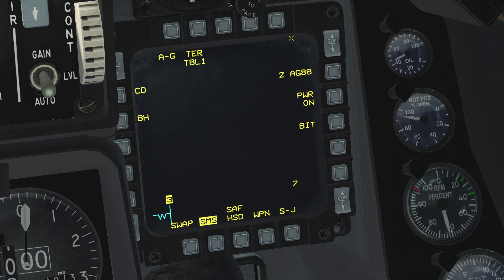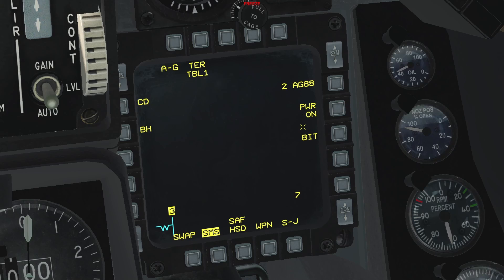On the HARM SMS page, we can see the following in a clockwise manner. The first OSB is the mode you are in. On the next OSB, we can step between the tertiary tables — starting on table 1, 2, 3, 0, and back to 1. Tertiary targets corresponding to the selected table will be loaded at handoff. If table 0 is selected, no tertiary target will be loaded. The next OSB cycles between different air-to-ground munitions if multiple are loaded. After that we have the power on/power off OSB. The following OSB is the BIT or built-in test — press this OSB if you wish to run the BIT again.